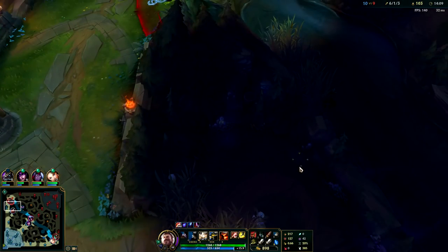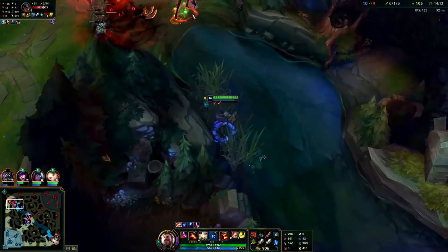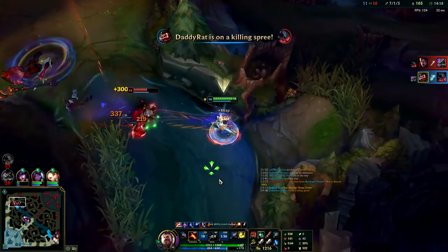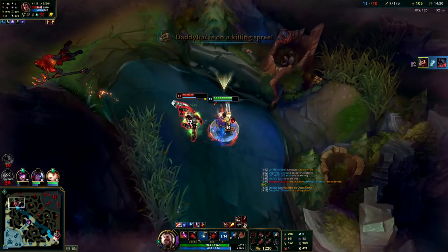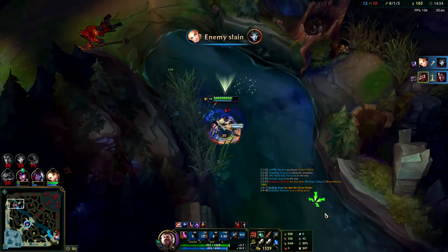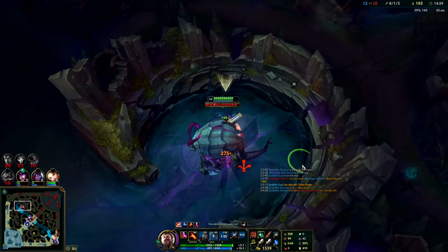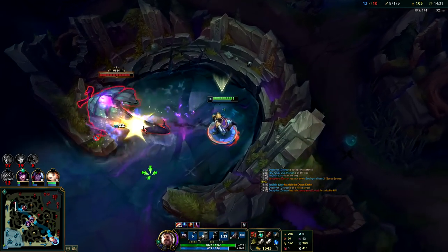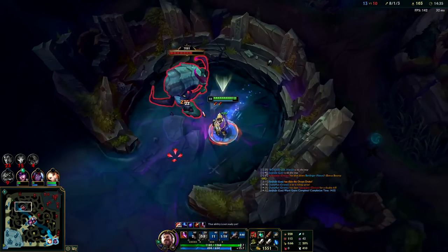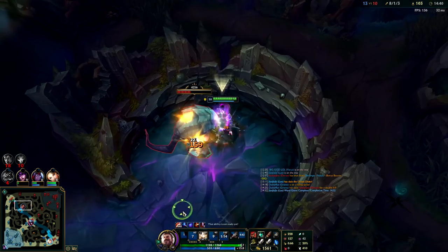I'm going to look to get more objectives — Corail's might be on cooldown now. I'm just going to flash and kill him — I don't want to mess around, I just want him dead. I took Aatrox's red buff — I killed him and I have a brand new red buff. Now I can move into his blue side and kill him on his blue if I can get there in time.